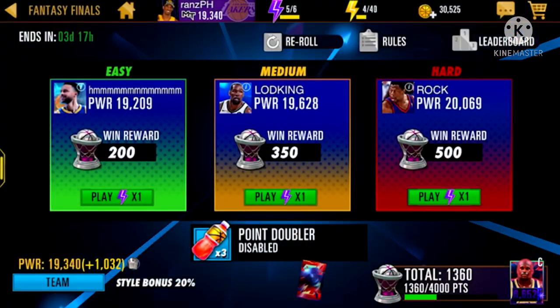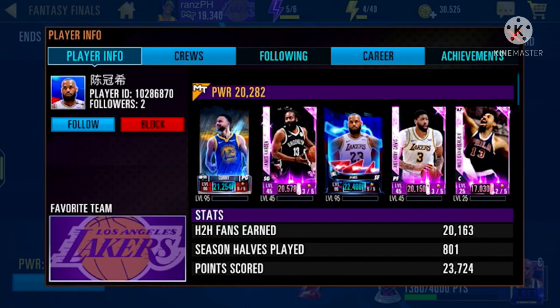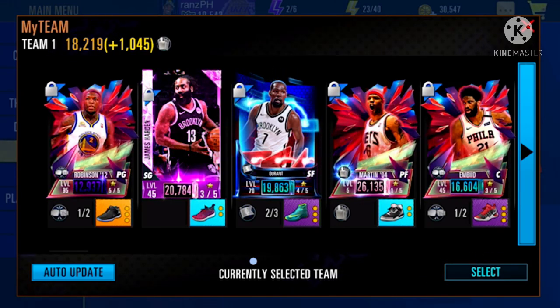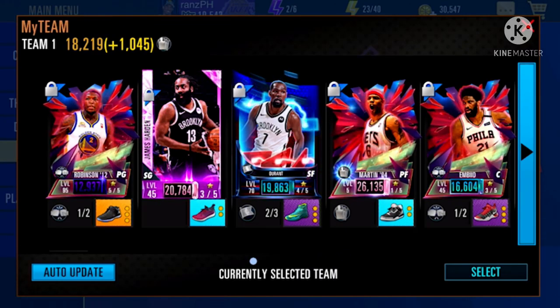Next, you need to examine the opponent's default My Team power. You need to find a My Team power lower than your style bonus team. I have a sixty percent style bonus with mentors attached, giving a total power of eighteen point two k.